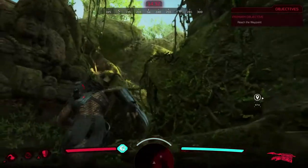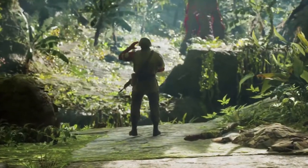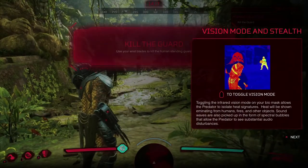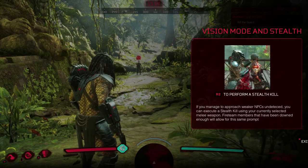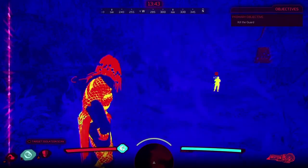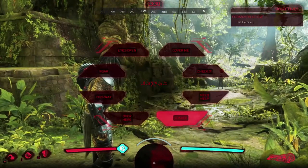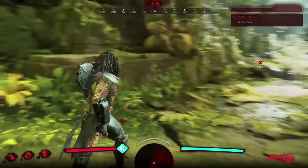Listen to those footsteps — he's a loud boy. My first victim. There's vision mode, stealth toggle, cloaking, perform stealth kills. How do you go invisible? Whatever, that mode is there — let's just kill this guy.